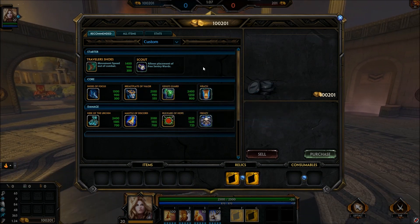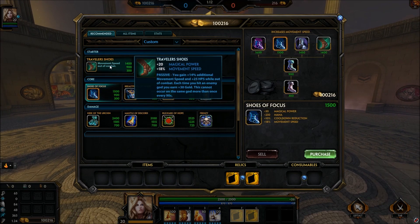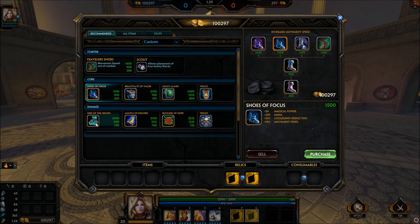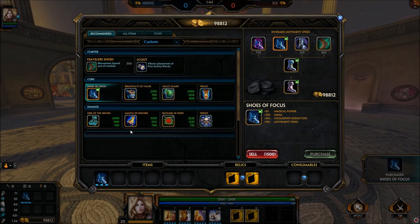For boots, if you're playing Joust go ahead and pick up Shoes of Focus, but if you're playing Conquest or Siege, pick up Traveler's Shoes — it helps you get back to lane quicker, you regenerate 25 extra health for five seconds while out of combat, and you gain 30 gold every time you hit an enemy god, helping you spool up gold. If you're already in a high-gold-flux mode like Joust or Arena, you don't need them.